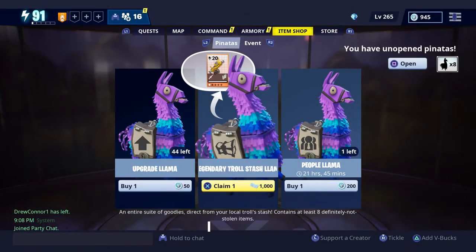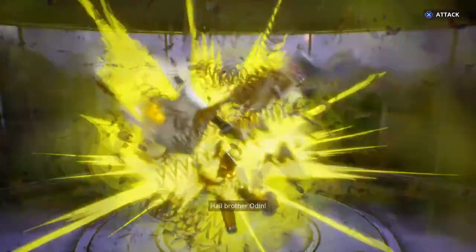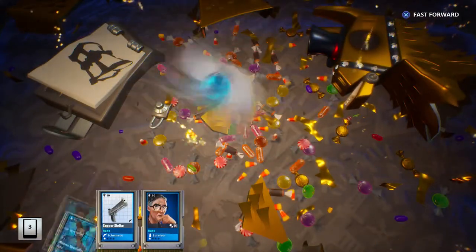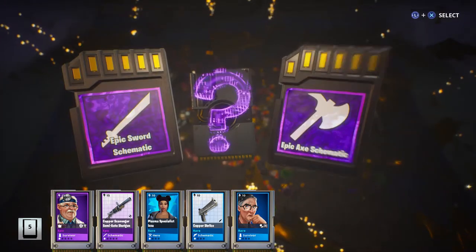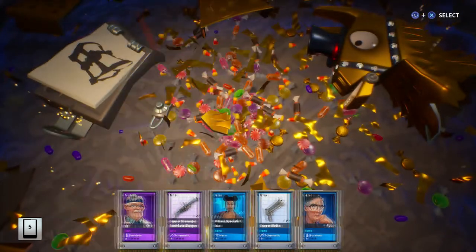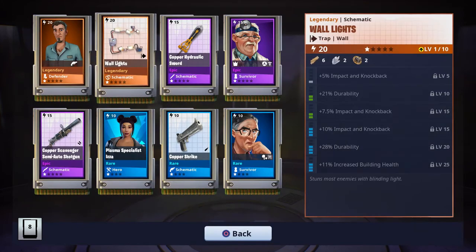All right, here we go, Troll Stash. Let's see what we get — I think we're guaranteed something from the event. Come on! There we go — Pressure Cutter, Wall Lights, Legendary Defender. Not bad, I got two weapons in the stash.